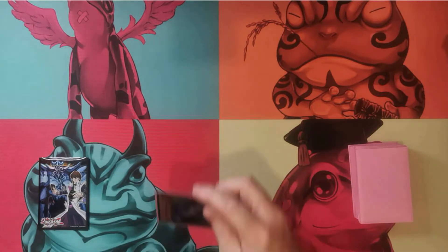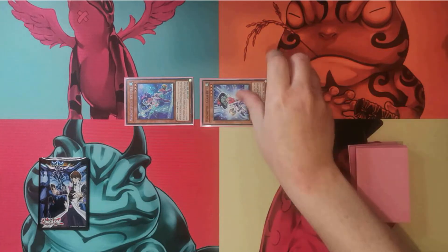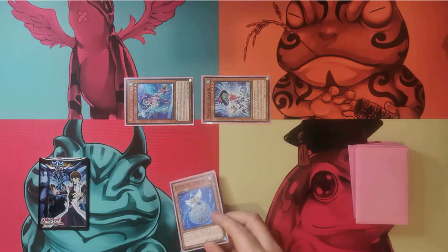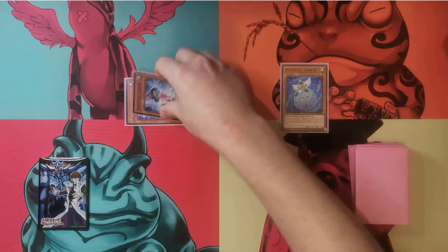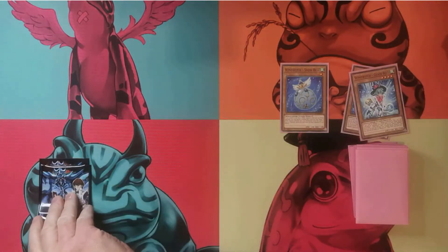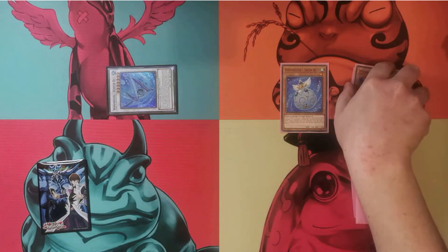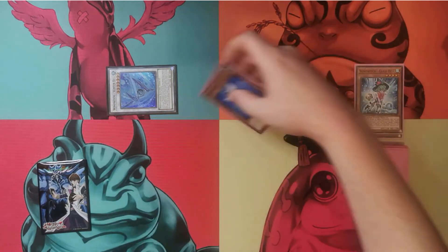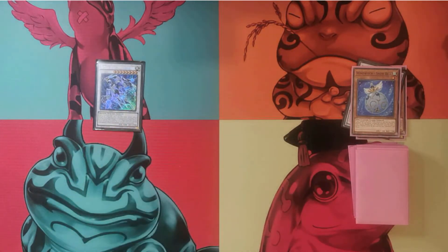The combo starts with special summoning Wind Witch Ice Bell off of her own effect. This will then let us special summon a Wind Witch monster from our deck and we're going to get Glass Bell. This, when special summoned, will let us add a Wind Witch monster to hand — Snow Bell, of course. We're then going to activate Snow Bell's effect to special summon itself. From here, we can sync off Glass Bell and Ice Bell into a Synchro 7. In this case it is Wind Witch Winterbell — I don't have Wind Pegasus @Ignister at the moment, there is one coming in the mail. And then from here, with our Snow Bell as a level 1 tuner and our Winterbell as a level 7 Synchro monster, we can sync these two off and go into Crystal Wing Synchro Dragon with protection from destruction from card effects and being a big beefy, beefy boy.